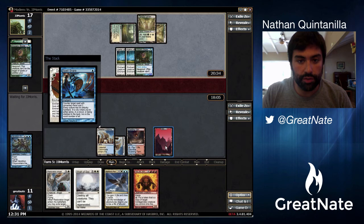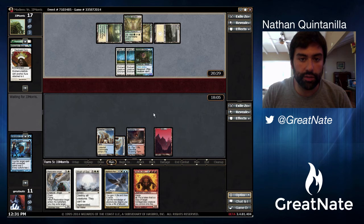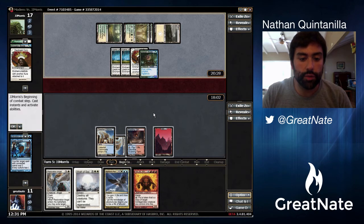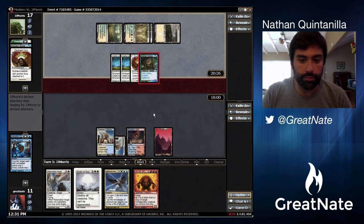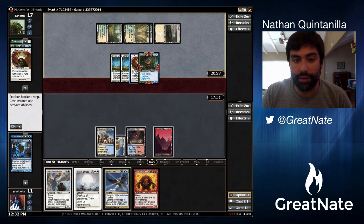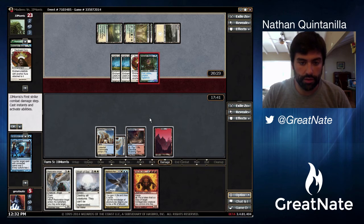It's possible we may have drawn into another red source and could have let him have it, then untapped and played our Restoration Angel — but he's got two Daybreak Coronets, which is just terrible. There's really nothing you can do about that. It would have been better to play our Restoration Angel because — let's see — he would have hit us for nine, but we would have had a Restoration Angel in play, and if we drew another land we could have combo'd off. Maybe playing to our outs was better, but I did not expect him to have two Daybreak Coronets.